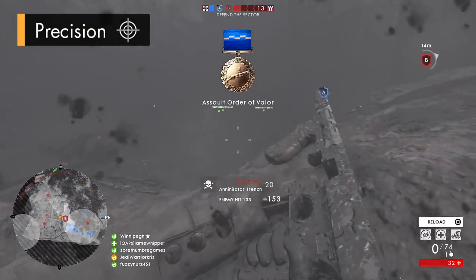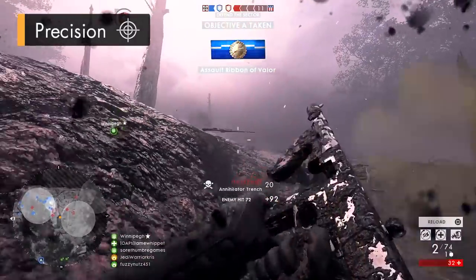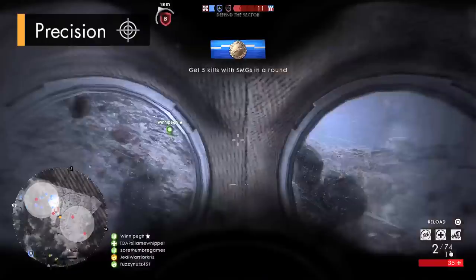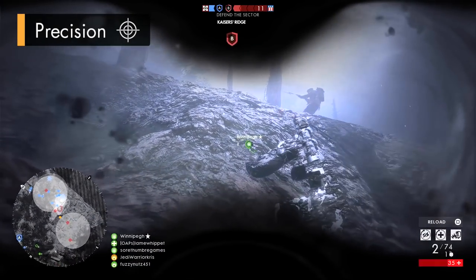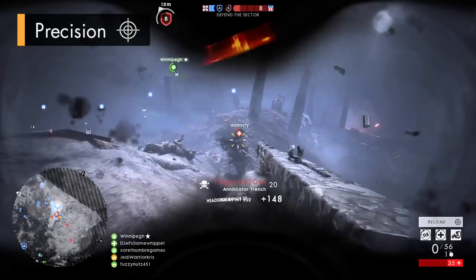All Automatico variants also have a lower ADS base spread value of 0.3 when standing still — another small buff over the Annihilator. The Automatico just has the better stats across the board when it comes to precision, so you're normally going to find it a little easier to land bullets with, regardless of variant, which might come in handy when aiming at someone slightly beyond the gun's optimal killing range.